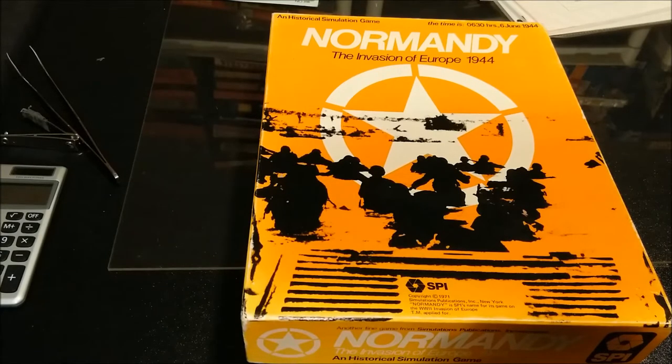The game map is a 23-inch by 29-inch map sheet that portrays the portion of the Cotentin Peninsula over which the battle was fought. A hexagonal grid is superimposed upon the map to regularize the movement and position of the playing pieces and to clearly define terrain patterns. Each hexagon, referred to as a hex, represents about 2 kilometers (1.25 miles) from side to side.